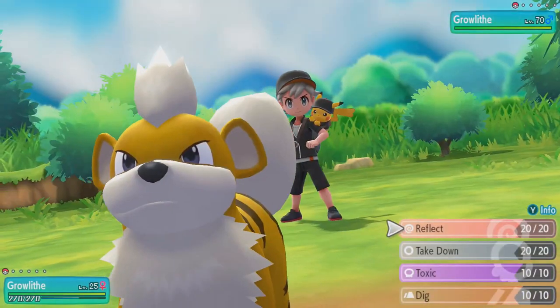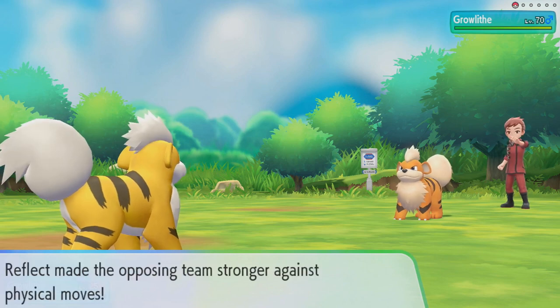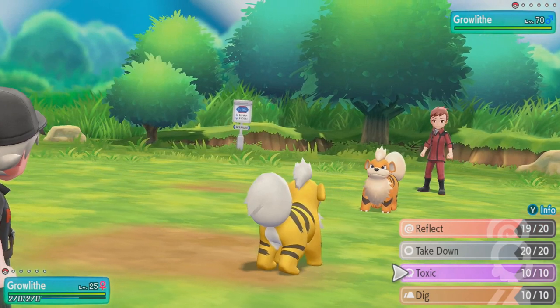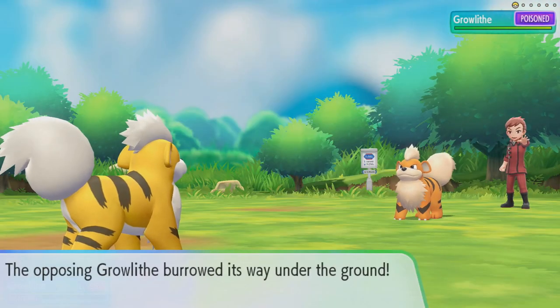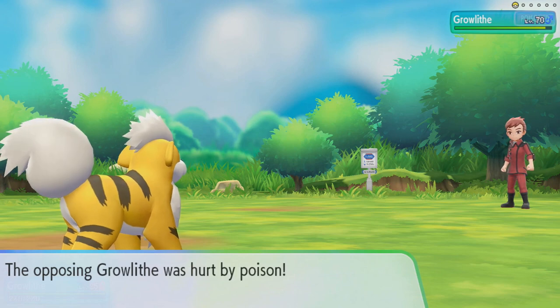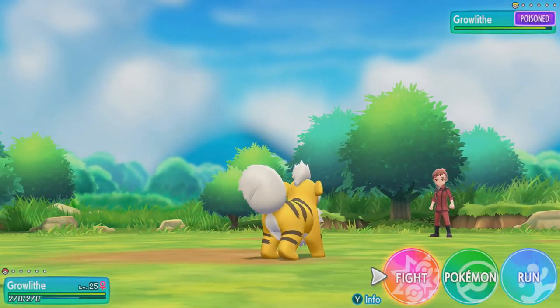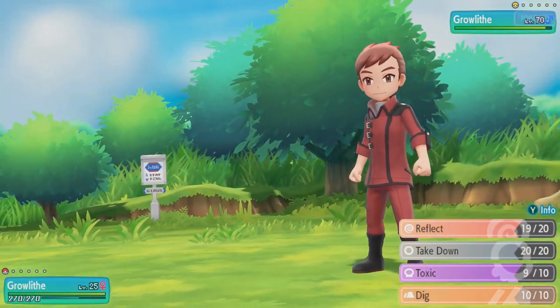Austin's going to send out his Growlithe at Growlithe, despite only being level 24. We're going to put a Reflect up first, just so its Digs aren't going to do as much damage. He also uses Reflect. We are going to use Toxic. Toxic is a tremendous strategy here, as all you're going to have to do is survive 8 turns, and then the opposition's Pokemon is going to faint. But that's not the strategy we're going to go with.